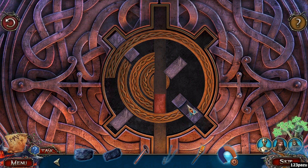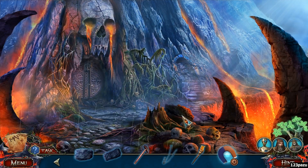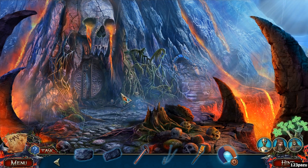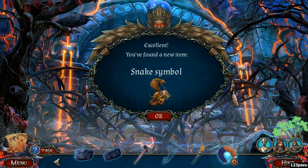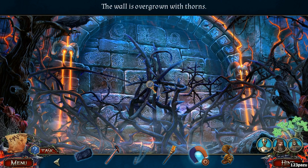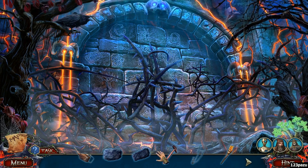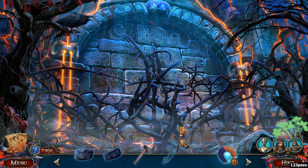Yeah, sometimes you have to be very precise. We did it! Door opened. Before we go in — what is this spot here? A snake symbol made of jade, now turned to gold. The wall is overgrown with thorns — burn the thorns.